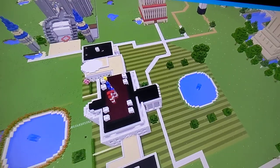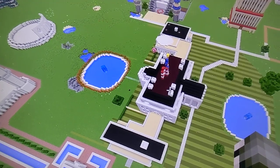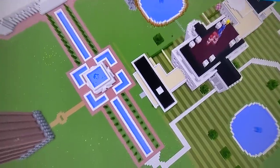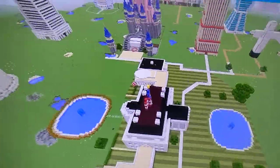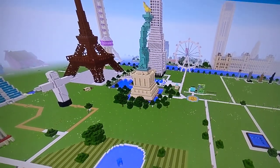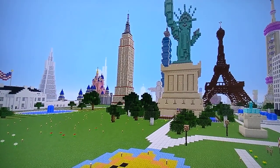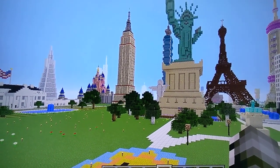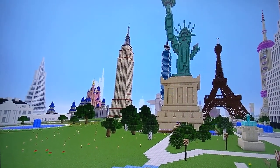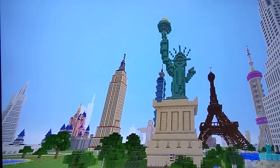The White House is right here. This building is currently under a renovation, so I have to finish fixing it up - I'm adding in the east wing and west wing. I'm going to be getting a bit of a lag spike when I get near the Statue of Liberty, so I'll be right back. And here's the iconic Statue of Liberty. She's, of course, the icon of the map, since this is Lady Liberty's Torch Quest.